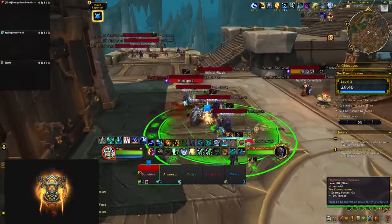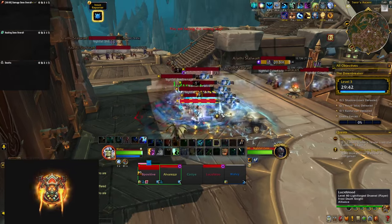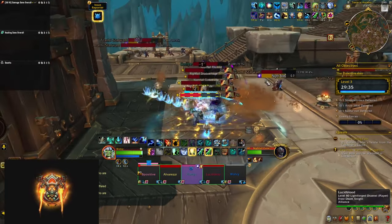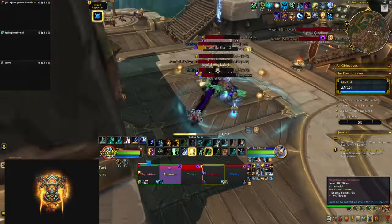At the start you're going to fight a few ritualists that are going to cast Tormenting Ray, a channel that does ticking damage to a couple of targets that you need to heal through. There are other abilities called Stygian Seed — they mark a player with a magic debuff, and once it expires it blows up and does damage in a big purple circle around them, so make sure to move out quickly if you get this.